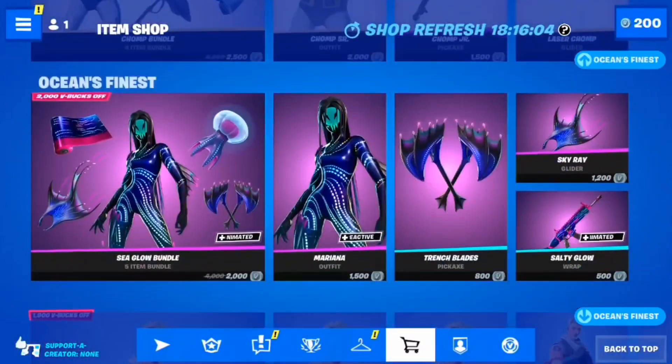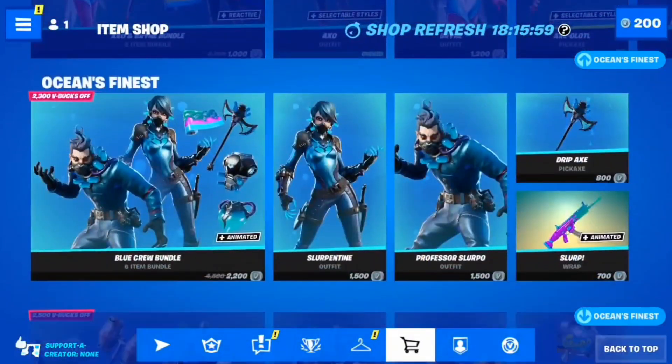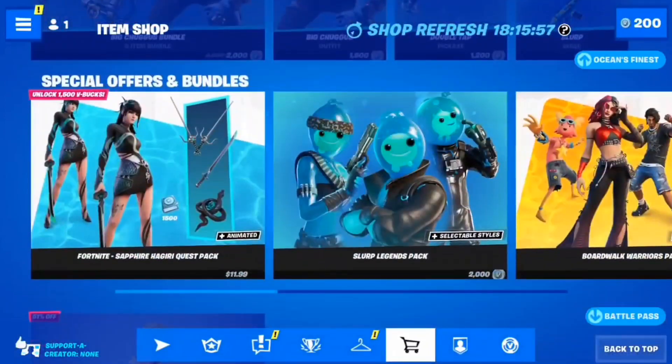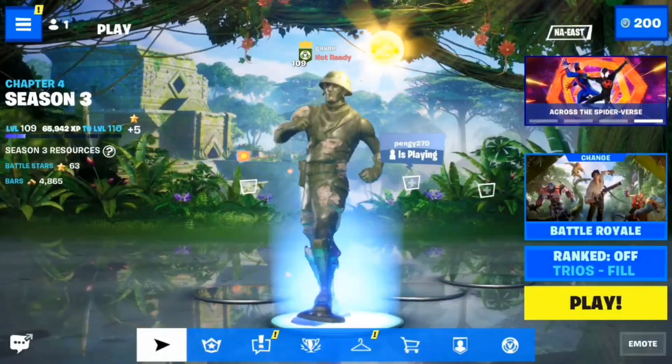Guy Worker Bundle, Leia Organa Bundle — I'm gonna skim through. Skeleton, Peely Feeding Frenzy, Chomp Bundle, Sea Glow Bundle, Fathoms Deep Bundle, Sea Wolf and Buccaneer Bundle, Axon Brian Bundle, Blue Crew Bundle, Big Chuggis Bundle, and the Sapphire Eerie Quest. That is all for today's item shop review — I will see you tomorrow.